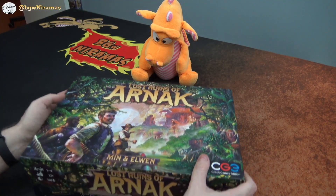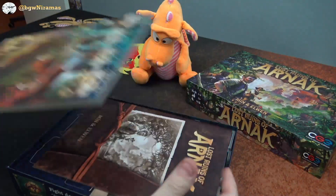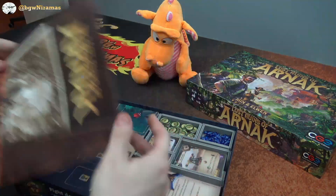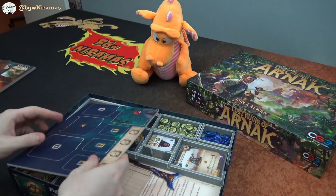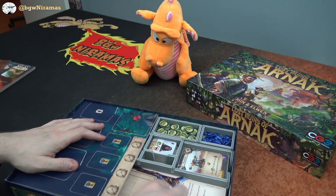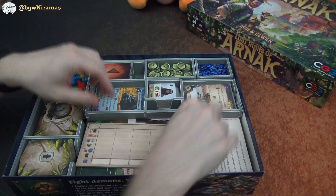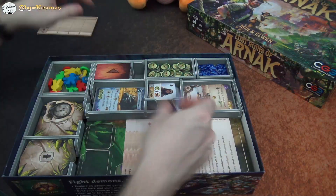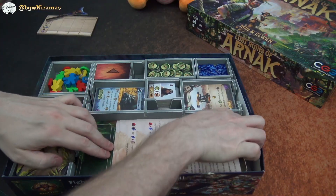So this is from Folded Space and we're going to get into the box here. I'm going to put off the board, the rulebook, and check this out. Everything fits nicely — as you can see it all has a space. There's a little bit of a gap here but it wouldn't matter because these things cannot really move around. Anyway we're going to start off with just removing these to sort of lock everything into place.